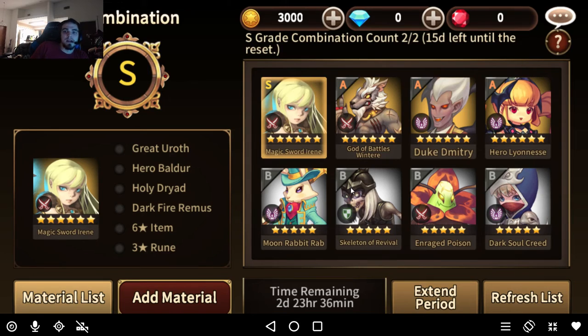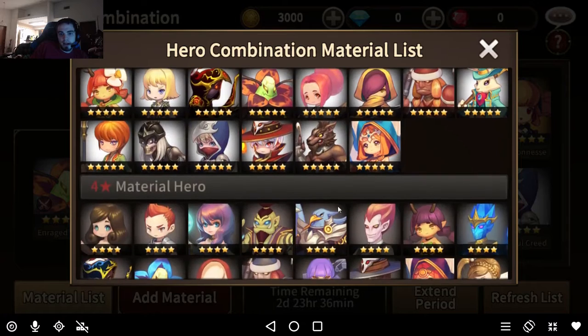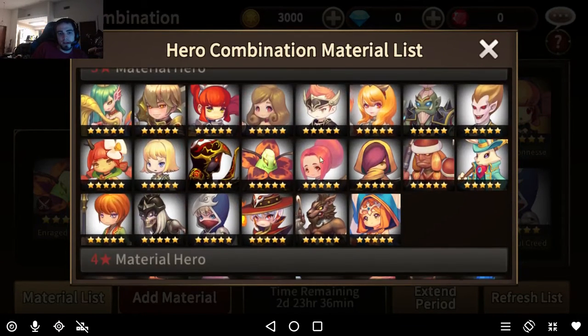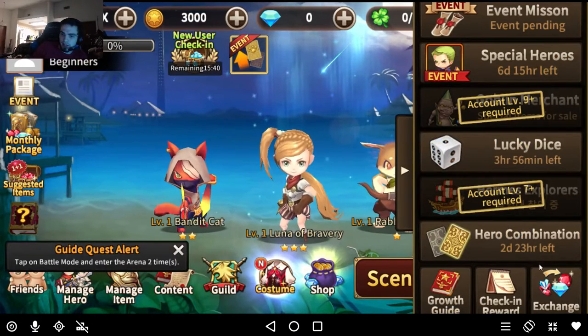So if you're going around collecting heroes, it would be best to try and save 4-star and 5-star heroes if you can. If you can combo something else that's not on this list and you're not going to use it, do that — just in case it comes up and you're able to combine something you'd like. Plus there are achievements for combining stuff. The growth guide is really good for beginners. The check-in guide lets you check your progress — every day you can claim a reward.